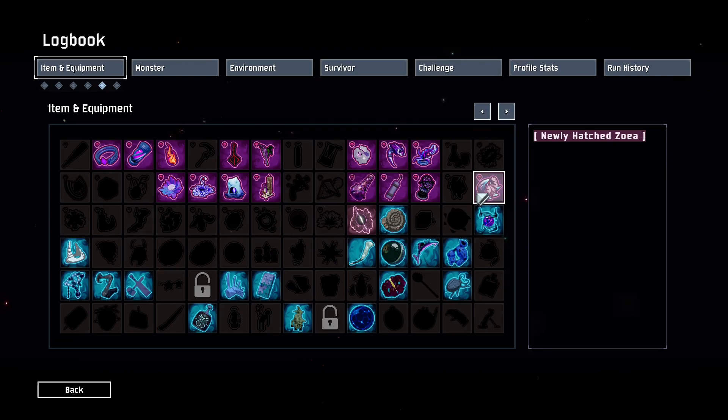Unless we get the Newly Hatched Zoea, then we will get that and also the Stirring Soul, which does not infect any of your other items. The Newly Hatched Zoea we will only grab if we have every other boss item, though.